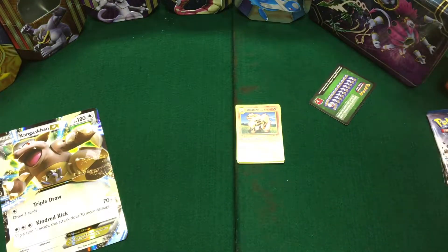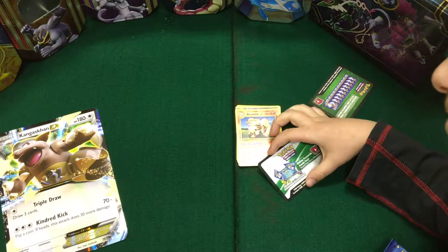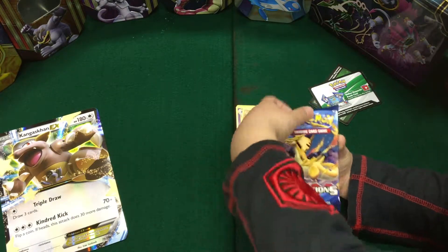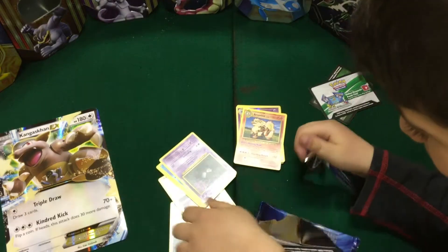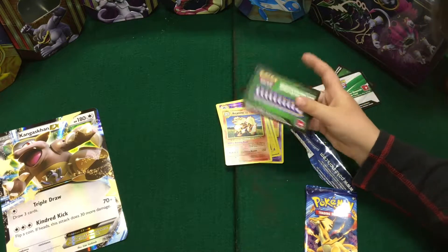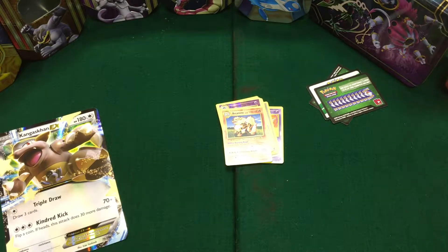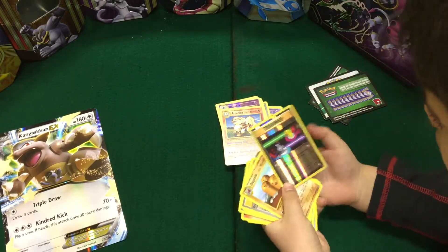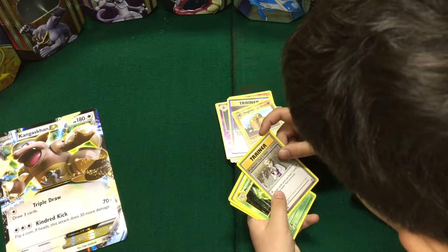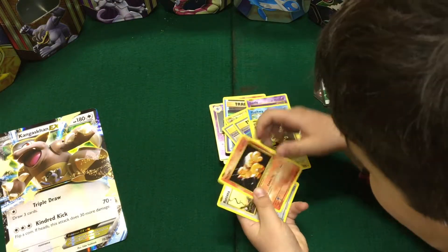That is our first pack; we are doing another. For the Kangaskhan EX box, here is the second Evolutions pack — Charizard. Here's the code. Cards: trainer, Switch — this is a shiny one — Dodrio, Professor Oak, Pint, Net Ball, Potion, Gastly, Magikarp, Electabuzz, Warpix.